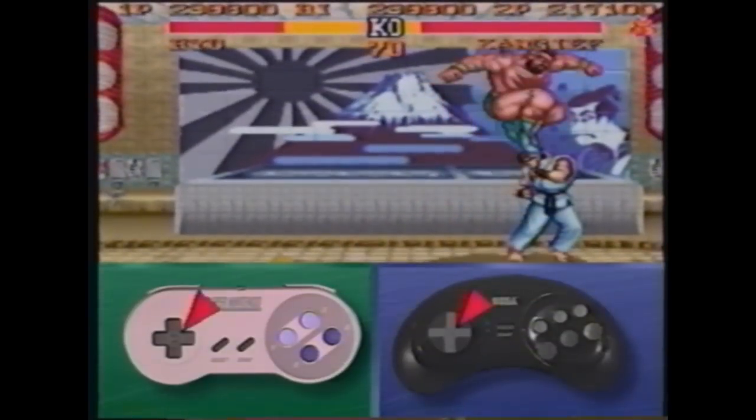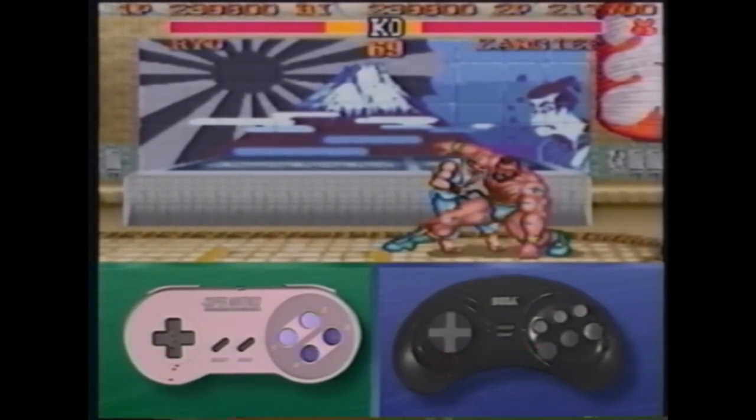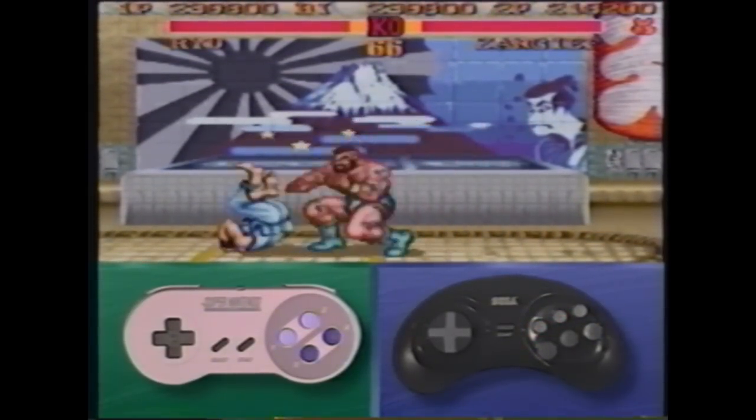Jump at your opponent and while in midair, press down on your joystick and hit the fierce button. Immediately execute a low short kick. Then simultaneously press any two kick or punch buttons to start your spinning or turbo spinning clothesline.